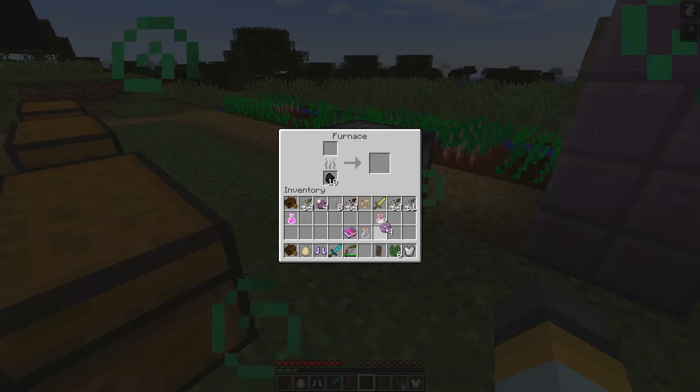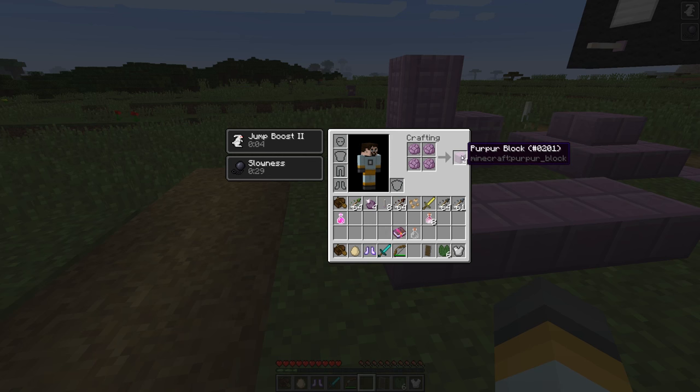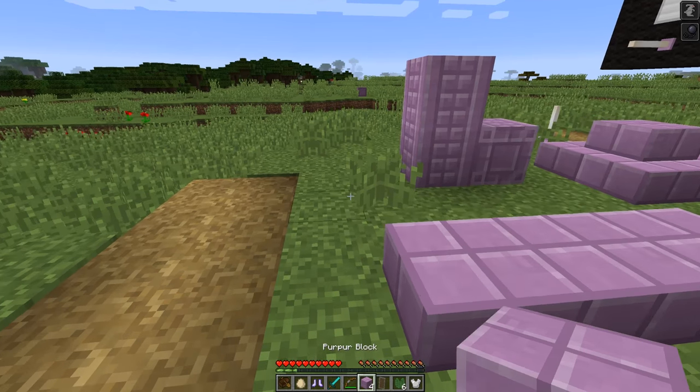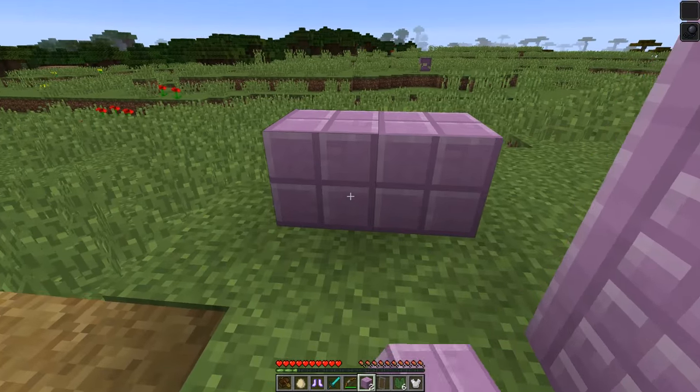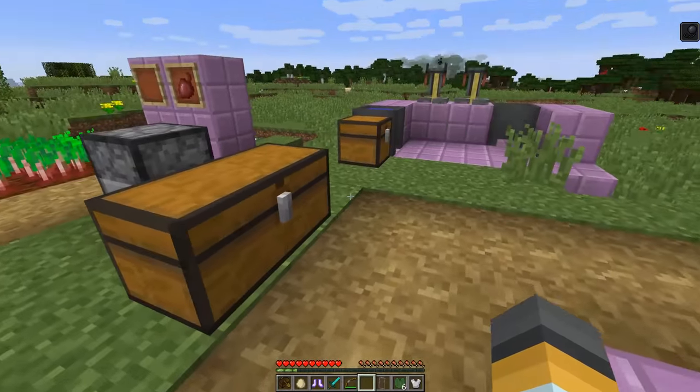Now with the popped chorus fruit, when you arrange four of them in a square you can make the purple blocks — purpur blocks. They're kind of like purple stone bricks and look a bit ugly in the vanilla texture pack, but with a custom texture pack they're going to look really cool.